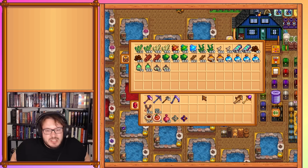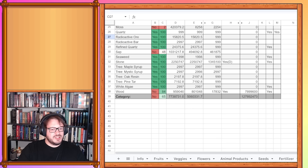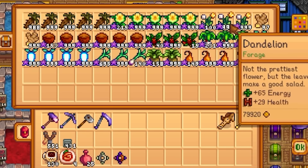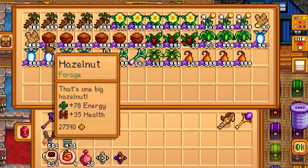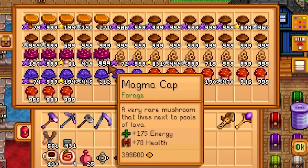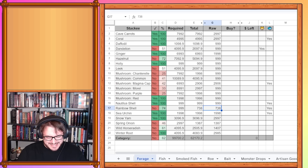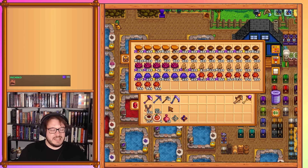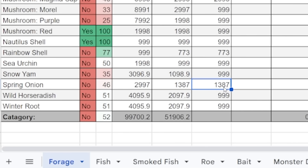Moving on to forge — this should be complete except for two things. We have an extra stack of dandelion and daffodils beyond what we need. Wild horseradish was our holdup. Spring onions we're not actually done with — we'll need more of them, but we're making progress. Mushrooms are done as well. Magma caps are not done — those are the only ones that aren't. Rainbow shell — I forgot about that technically being a forge item. We have 773 now compared to my previous 730 something. Magma caps are at 2,993 — we went down a stack and back up a stack. Spring onions are at 1,834 — they did go up, but not that much.